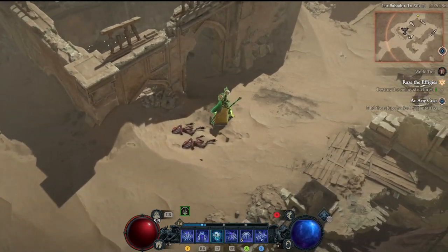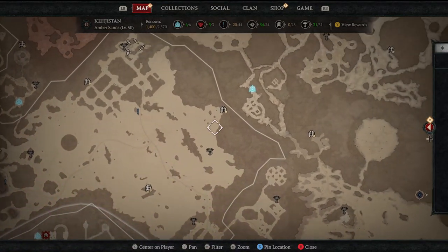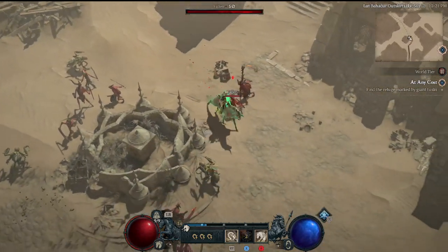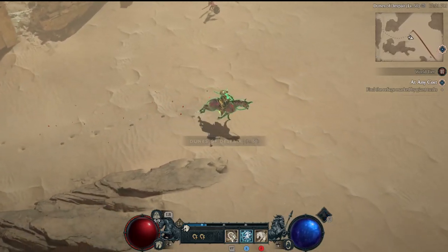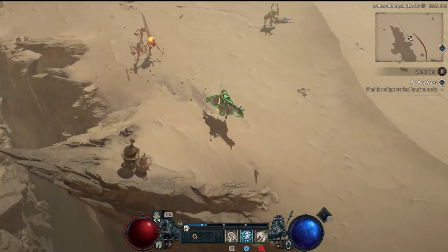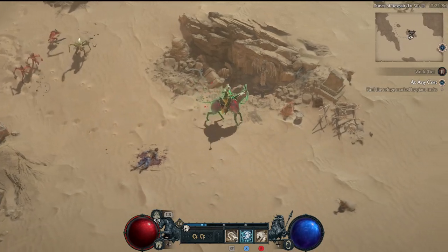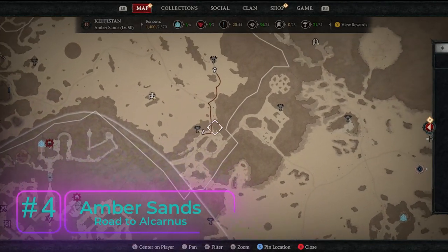Number three is on the east side of the Amber Sands, just across a little crag area south of the Inferno dungeon. We head back into the Ledbardu Outskirts and then out into the Dunes of Despair — a very long dune area. There are only 31 Altars of Lilith in Kejistan total, which is nice. Right against this little jutted-out bit — you can see it on the map — is Altar of Lilith number three in the Dunes of Despair.